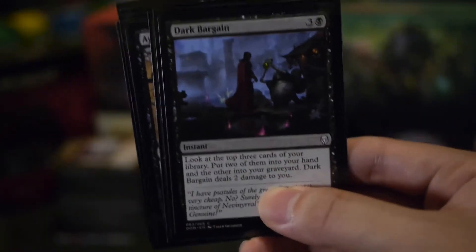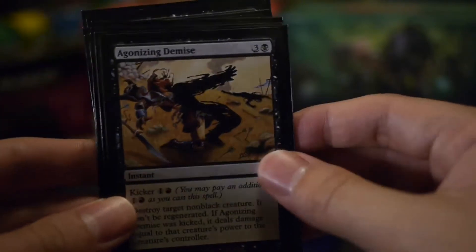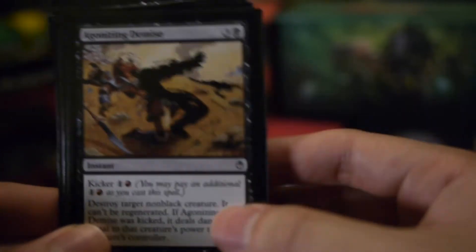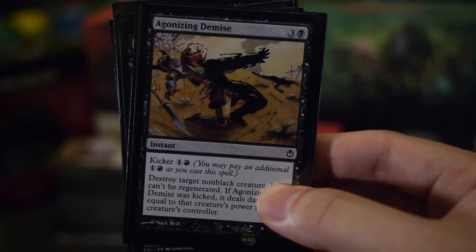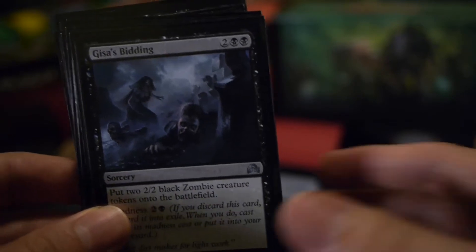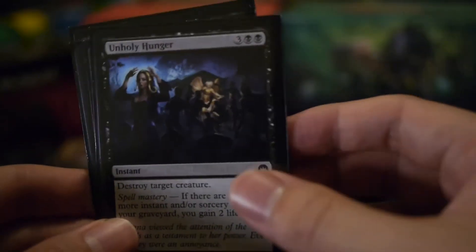I like Dark Bargain from Dominaria — I bought a whole bunch of these and put them in any deck where I was splashing black. Ambition's Cost for drawing three cards. Agonizing Demise — I should mention that a lot of these cards are from the Ajani versus Nicol Bolas duel deck, which was a long time ago now, so Agonizing Demise is a bit of a holdover from that deck. Ghoulcaller's Chant: sorcery lets you put two zombies into play. Diabolic Tutor when you absolutely need something.